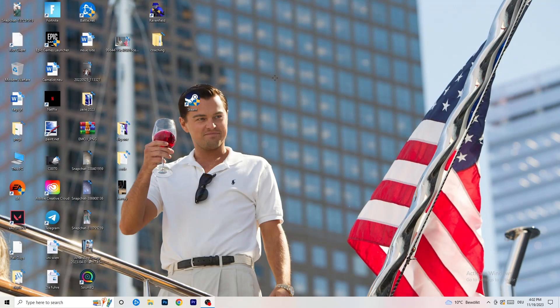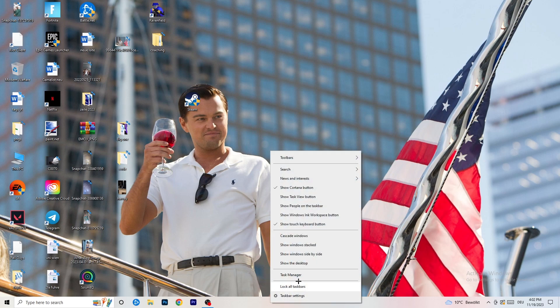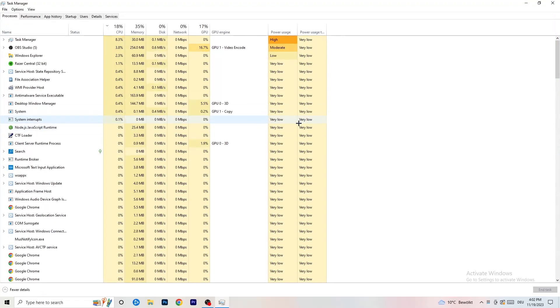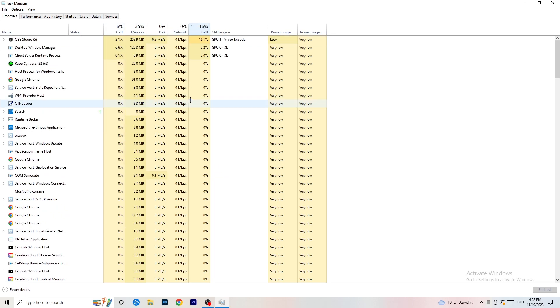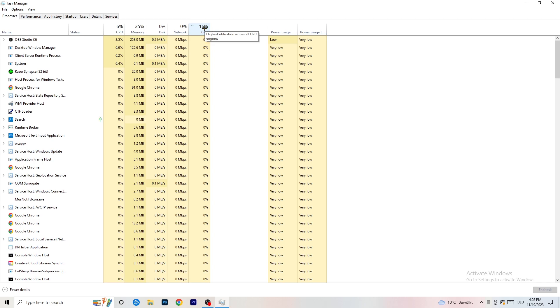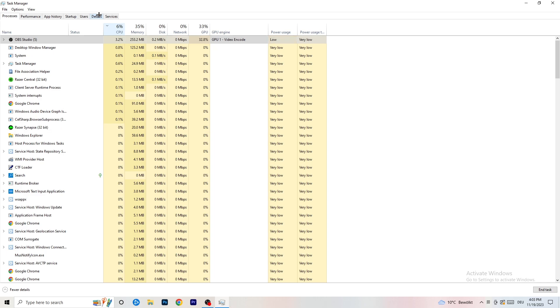Next, navigate to your taskbar at the bottom of your screen, right-click it, and open Task Manager. Go to the Processes tab where you can see CPU and GPU usage. Click on GPU first and end every background task that is using too much GPU that you don't need - for example Razer Synapse or similar programs. Right-click the task and click End Task. Once finished with GPU, do the same for CPU.